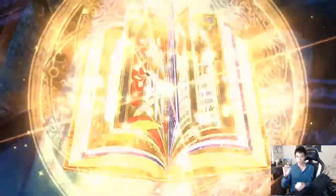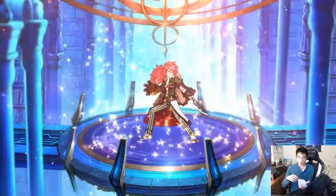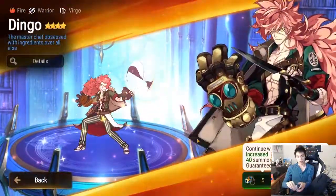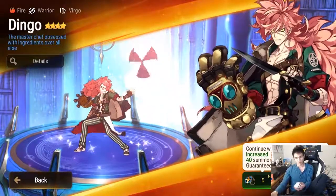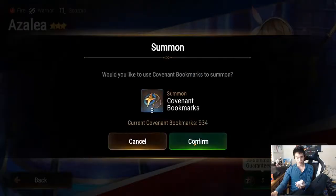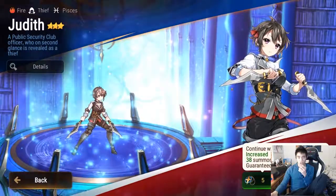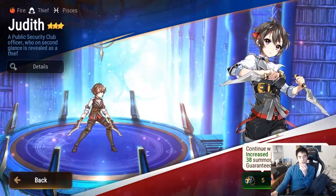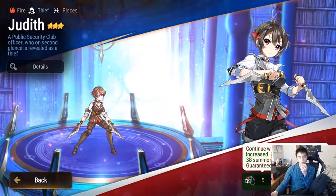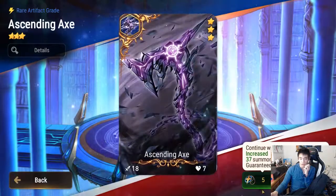Are we getting lucky? No, but there's a hero. How cool would it be to get a moonlight hero — oh it's another Dingo though. Very useful, more than happy to take it. Oh, Judith! I actually kind of want to build her, especially on the alt accounts — I think she'll be very helpful.